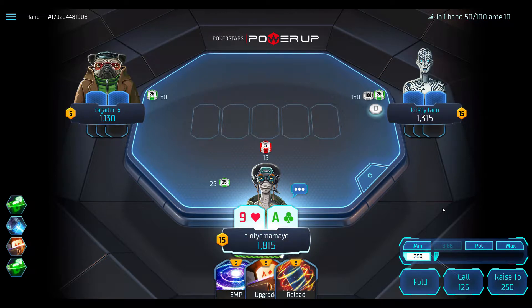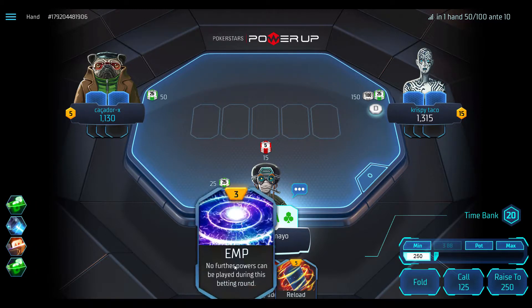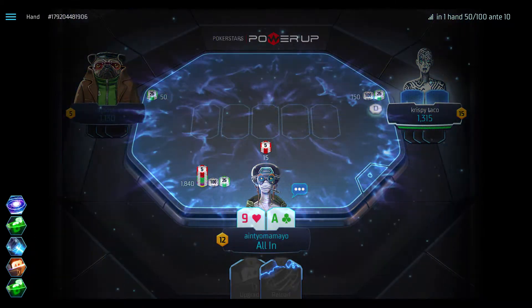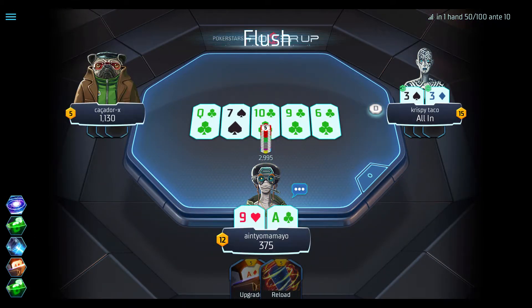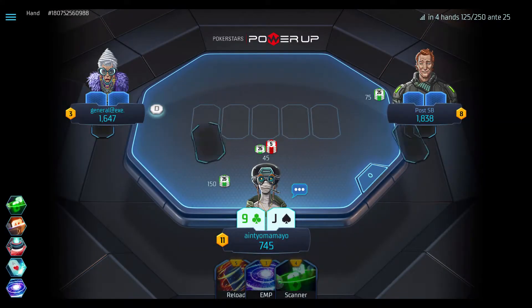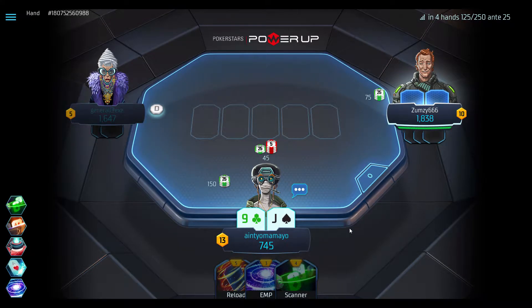When most people see the EMP card for the first time, they tend to think about using it so they can jam preflop with good but troubling hands, such as pocket fives or ace-nine off. In this video, I'm going to show you a few other options that EMP brings to the table. But first, let's go through a bit of theory.